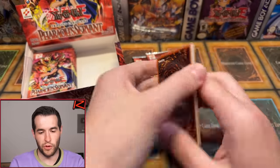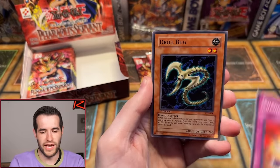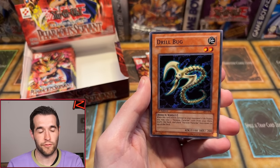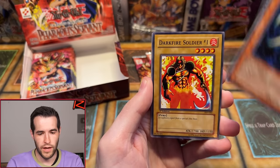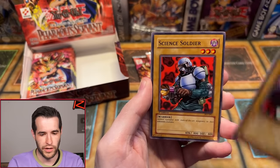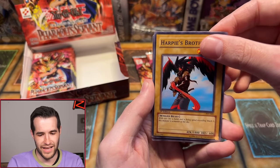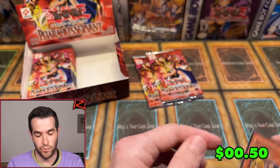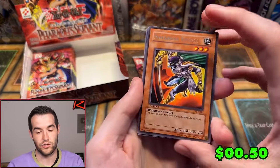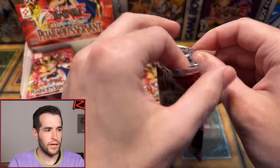We only have three foils — we have three to four more to pull. Cyber Falcon, Shadow Buys, Drill Bug, Dark Soldier number one, Mr. Volcano, Science Soldier, Driving Snow, Harvey's Brother, and Hayabusa Knight — that can attack twice in the same battle phase. Old-school playground classic! Gotta believe, guys — still 10 packs left, we can pull something big. It'll happen.